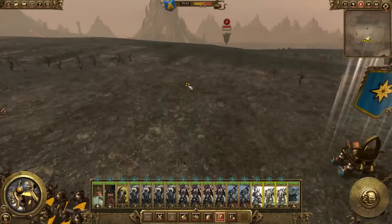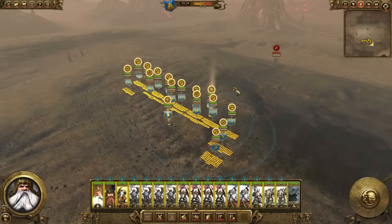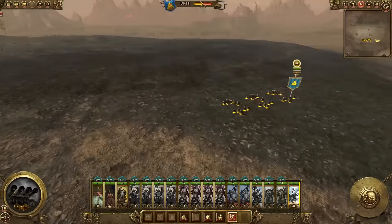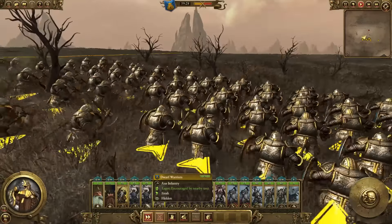It just makes the army look really, really intimidating. So let's go ahead and advance my assault line up — we're just going to pretty much run into this enemy army. Hopefully this Organ Gun is in a good position to open up on people. I think it is, so we'll move it up a little bit more and get some nice shots of the Dwarfs just marching.